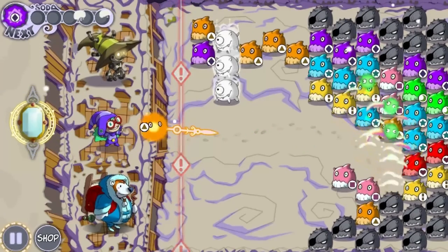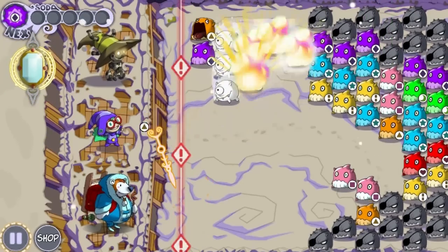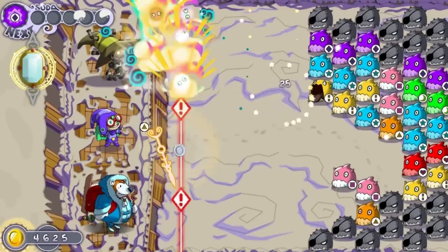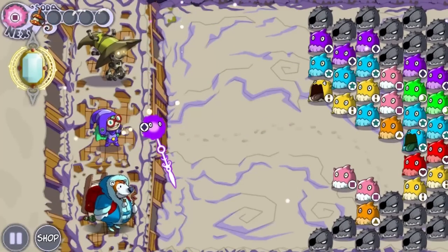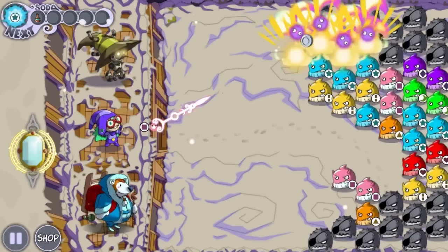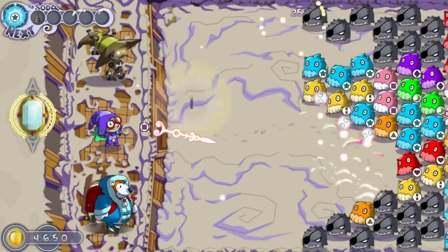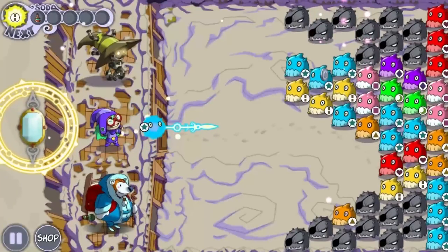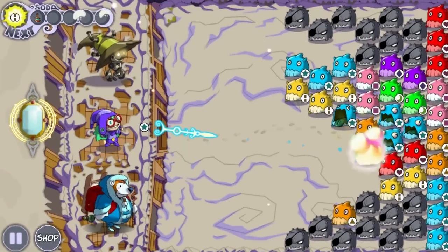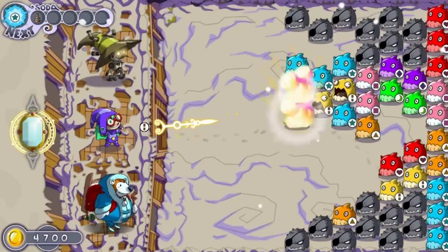You earn soda by beating the ever-loving bejesus out of the enemies. The more you get in one shot or combo, the more soda you'll get and the more money you'll get. Pretty simple stuff. My other spell just pushes all of the enemies back, but I don't want to use that just yet because you only get a limited amount of spell uses.